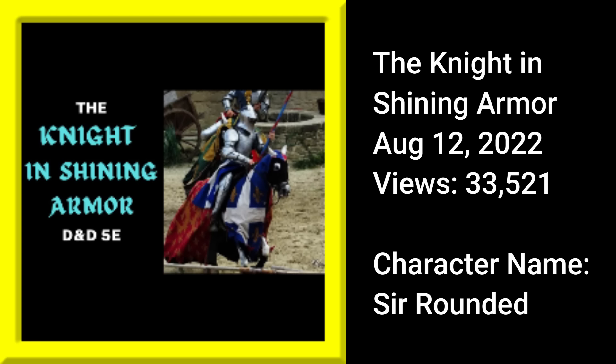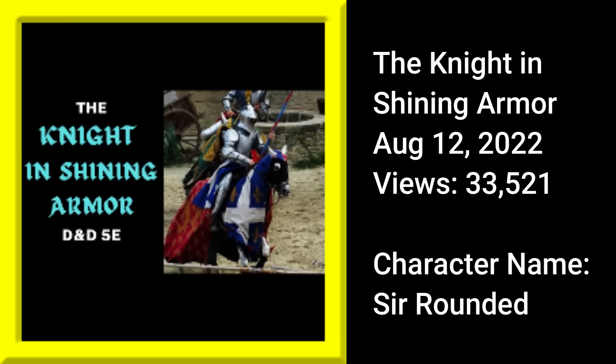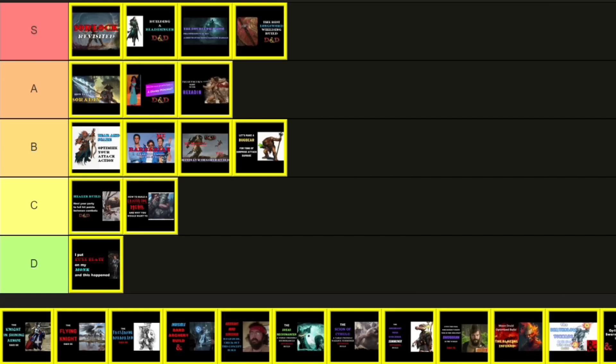On August 12th, I released the Knight in Shining Armor build — a Sorcadin of 6th Paladin, 8th Sorcerer, named Surrounded. This is my second land-centered build; the first was the Techno Knight, a Battlesmith Gnome that rides a Steel Defender. This one uses a horse via the Find Steed spell, and a big focus was addressing the weaknesses of mounted builds — like places horses can't go and horses dying easily. So this build has some way to make the concept work without being the unmounted knight walking through the dungeon while the horse waited tied to a tree outside. Big mistake though — I didn't call it a Sorcadin, so views are moderate at a bit over 33,000 — enough for C tier, which I'm good with, because horse-mounted characters aren't for everyone.